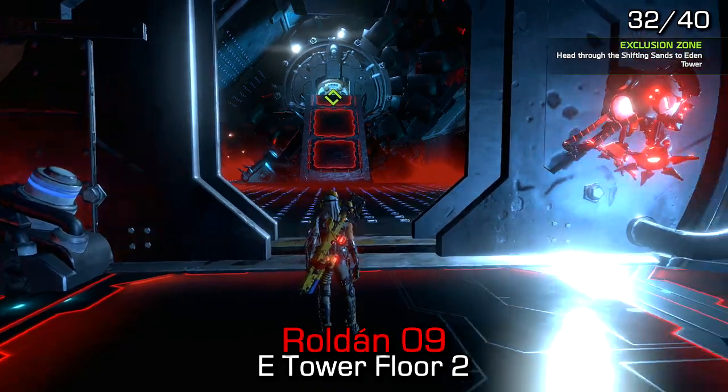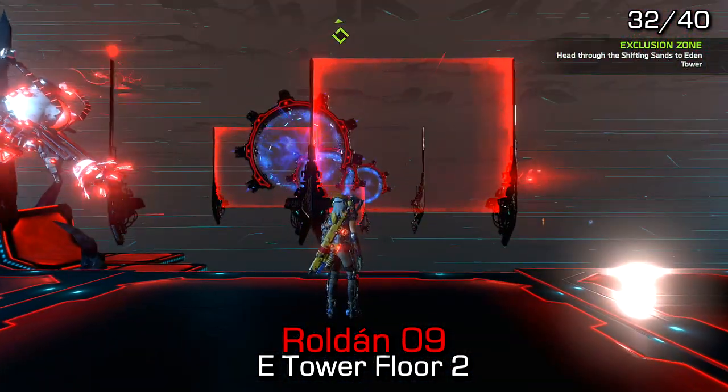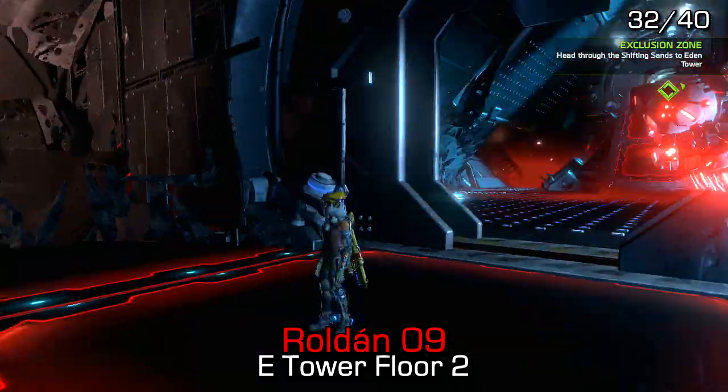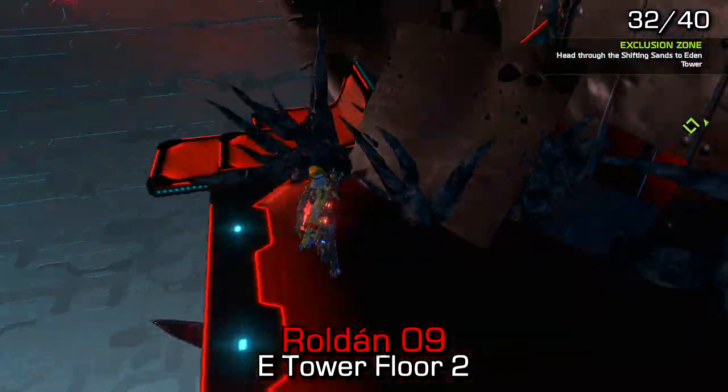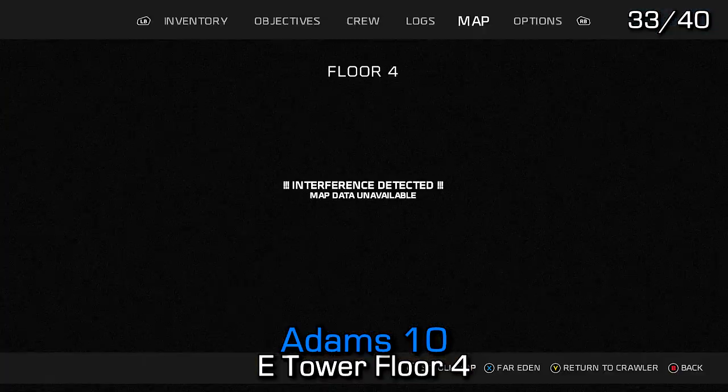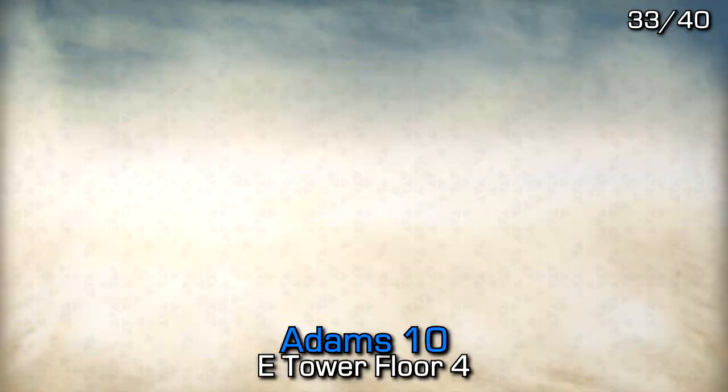After reaching the elevator room of Eden Tower floor two, you'll notice that there is Roldan audio log number 9 just before entering the elevator room. Adams number 10 can be found inside Eden Tower floor number four — as soon as you enter, it'll be on your left-hand side, and this will be your last Adams audio log, unlocking an achievement.